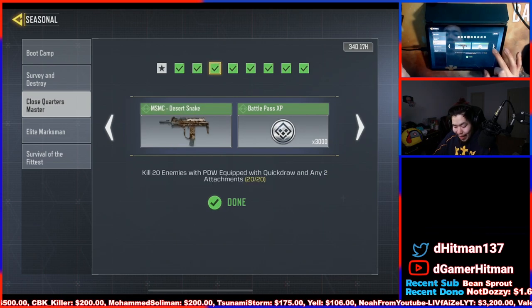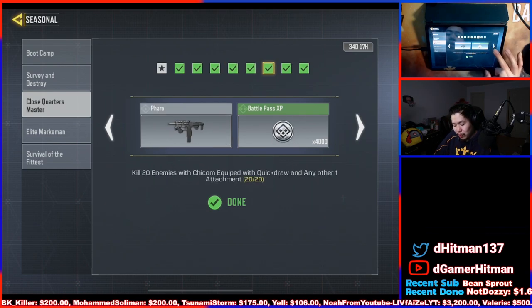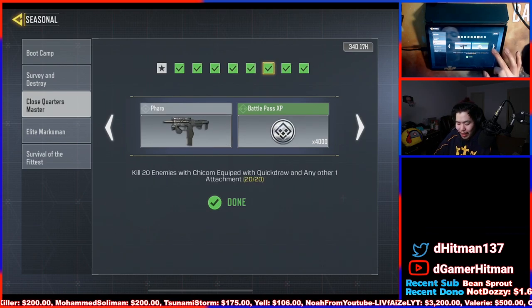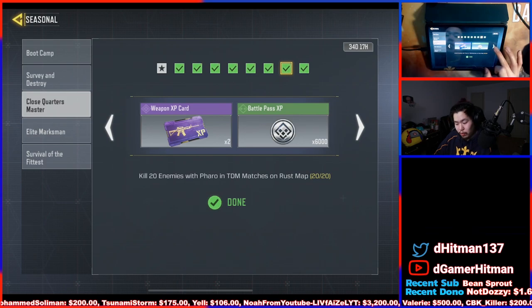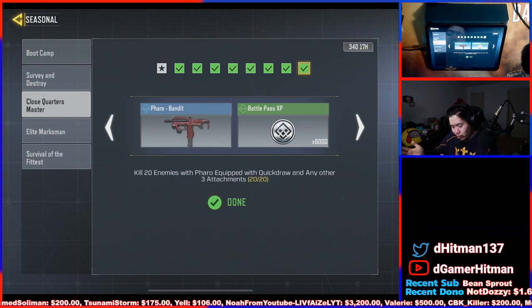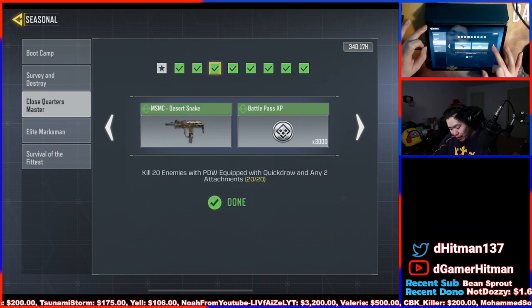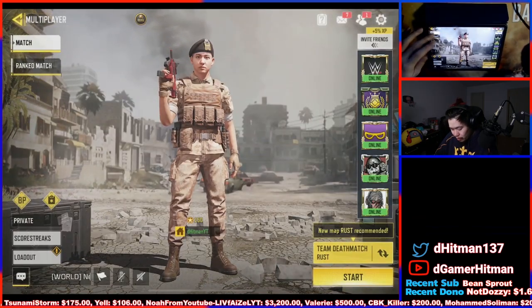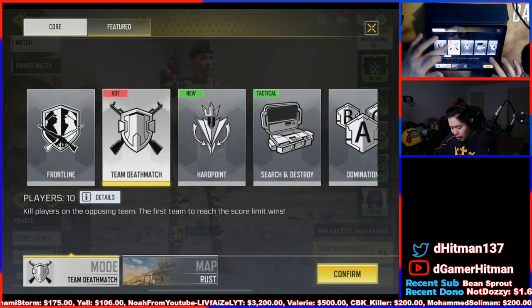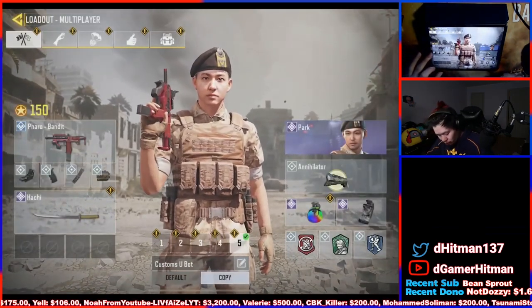Once you get the final challenge done, you'll get a bunch of XP and the Pharaoh gun skin. We'll do some domination gameplay to show you what we're using with it. I have Hardwired — actually going Vulture because I'm trying to get a nuke — and the Annihilator just to show you how it performs. Personally I do like the chicken gun a lot more because of stability at long range.